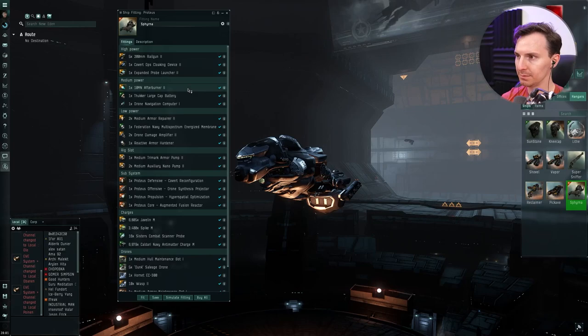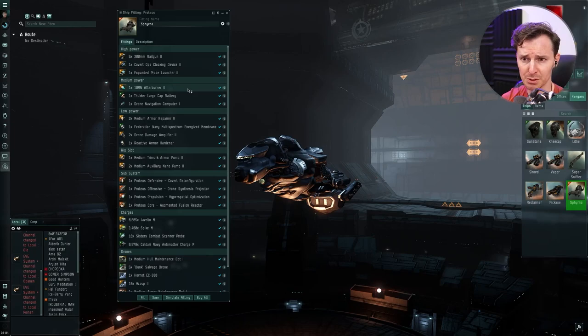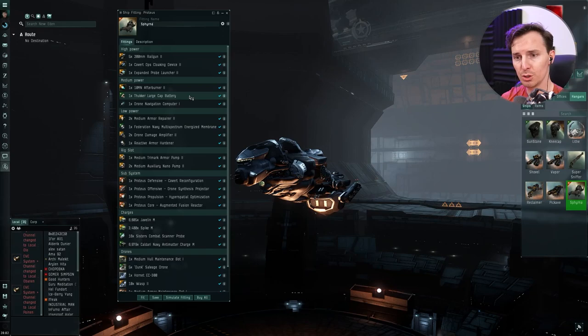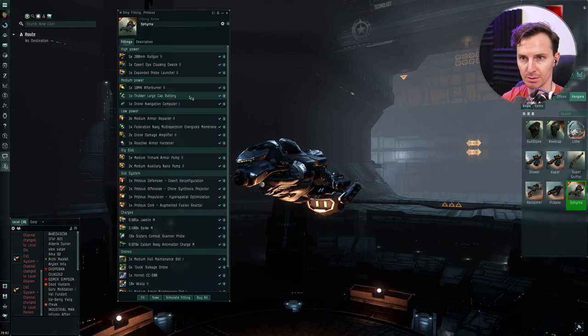Mids: Afterburner Tech 2. Just put on an afterburner — you won't be able to taxi to the site without it. I couldn't fit a microwarp drive on this, although if you can get one to fit, that is preferred because you're a bit slow — about 500 m/s max with this afterburner. We've got a Thukker Large cap battery. Less CPU and power grid requirements, and you need a cap battery against these sleepers because if they're neuting, they're going to neutralize your cap. We were able to fit a large cap battery on a medium ship — fantastic.